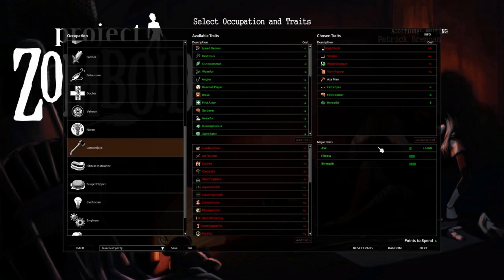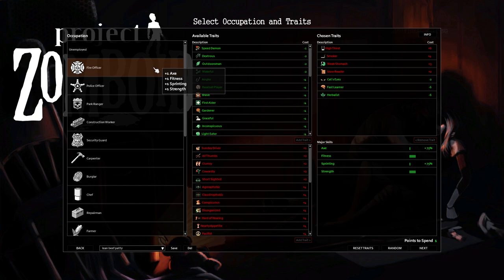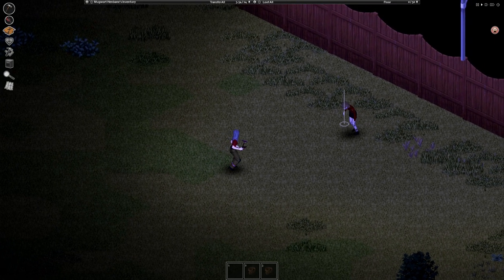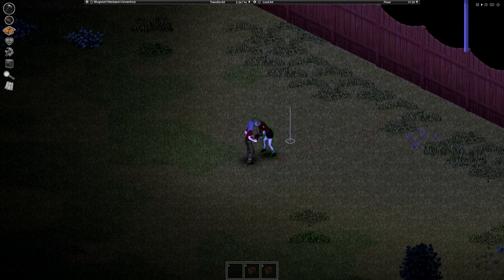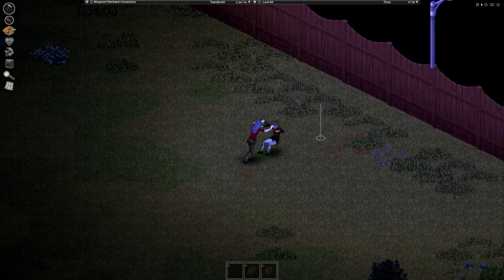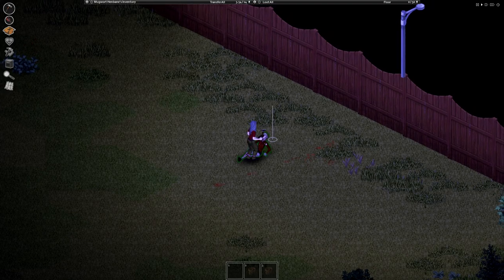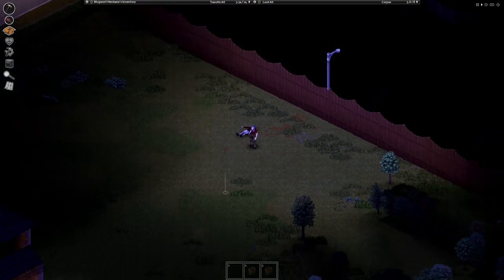For those of you going for a melee build, pick the Strong and Fitness traits. Both these perks make you skilled with melee and fast, with Fitness being important because: number one, you won't get exhausted during a fight and therefore, number two, you can still run away should said fight get more intense than you want. Swinging heavier melee weapons like the lead pipe will exert your character more than lighter weapons, so having high fitness also lets you wield these heavier weapons.